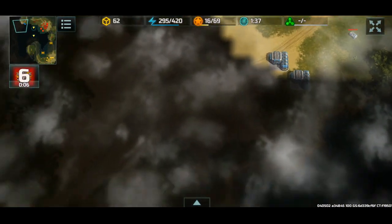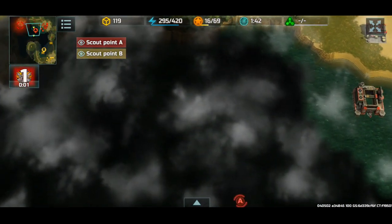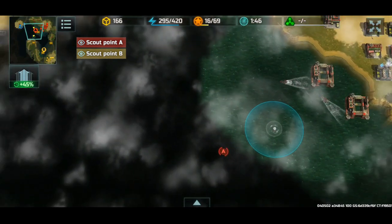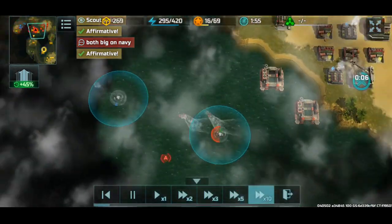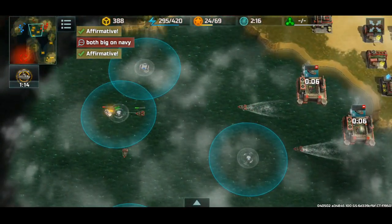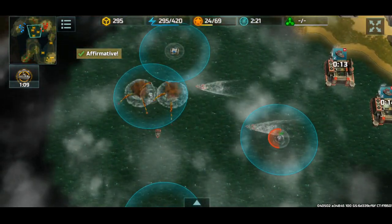We're gonna have to use coyotes to scout blue. Looks like both of the big containers are dropping in the navy, according to the yellow tick marks on the mini map. So I'm gonna have to mass produce navy as quick as possible. Kymens are the go-to right now because I can't really start making alligators — it's not really useful.